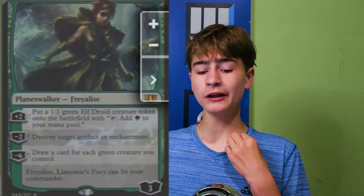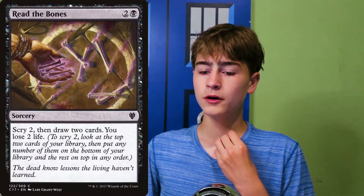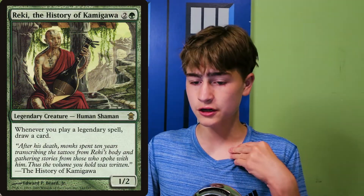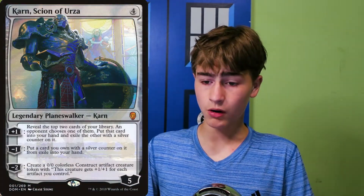For ramp, we mostly have staples, but we also have Garruk Wildspeaker and Freyalise, Llanowar's Fury. For draw, we have a few staples like Read the Bones, Sign in Blood, Night's Whisper, and Harmonize. But we also have Reki, History of Kamigawa to draw off of our legendary spells, and Vivian Raid, Garruk, Omnath, Lolth, and Karn to draw off of planeswalker abilities.